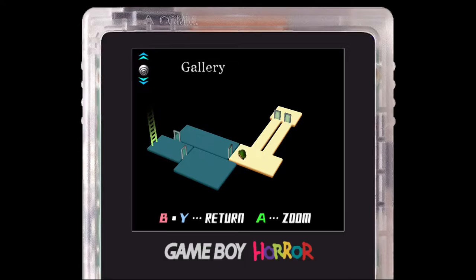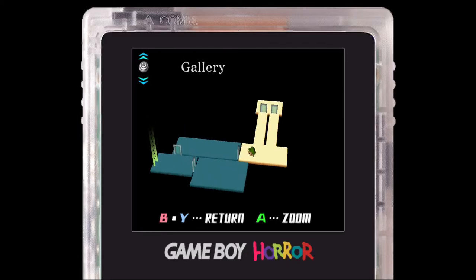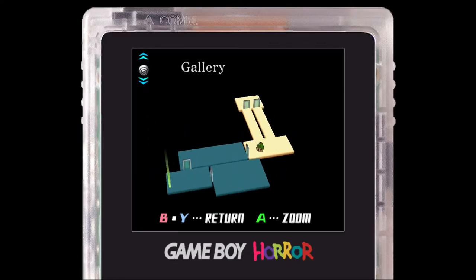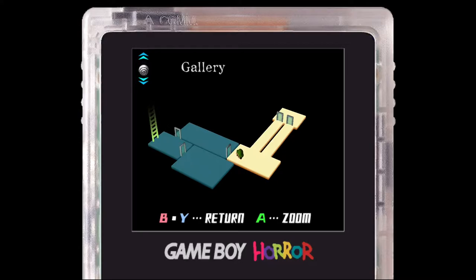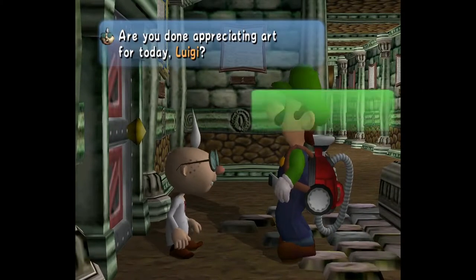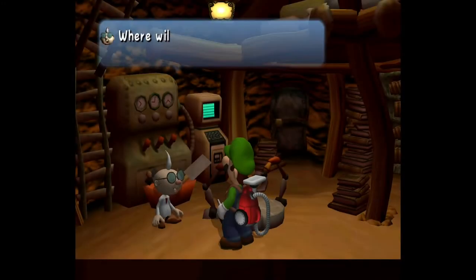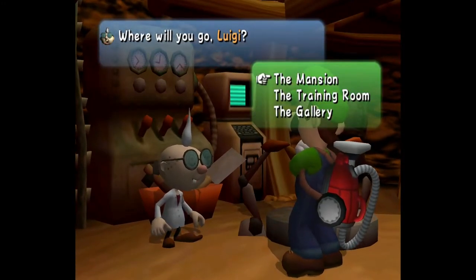An interesting thing about this layout is that originally you were supposed to be able to walk around it like a hub world, but they changed it so you just talk to E. Gadd and he teleports you somewhere. We have the training room over there, the gallery, and some other room. Anyway, let's head to the mansion.